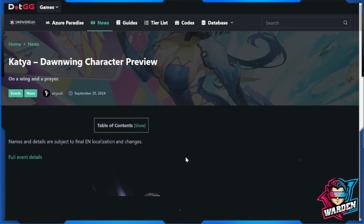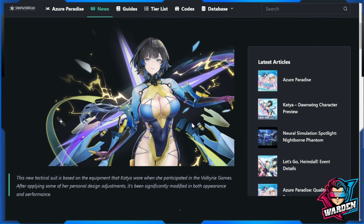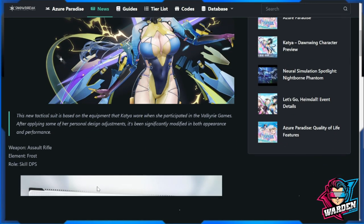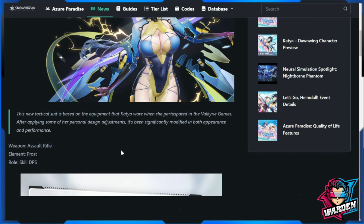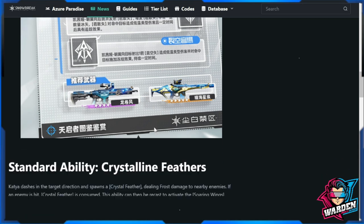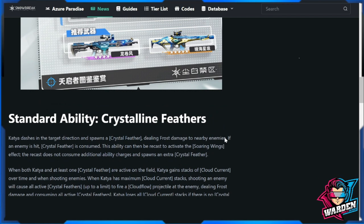Next up is Katya herself — character preview. Again, thank you Vikyash for this document. This is how she looks currently in her new form. She's going from ballistic damage to a skill DPS role, same element — frost, assault rifle.